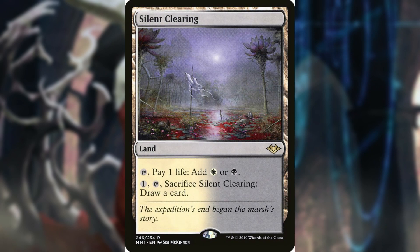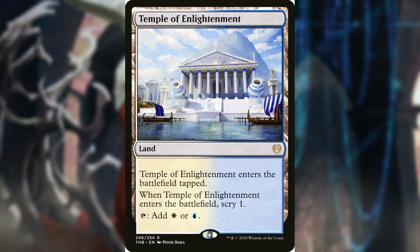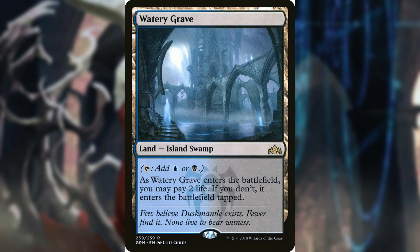Hallowed Fountain, Prairie Stream, Silent Clearing, Temple of Deceit, Temple of Enlightenment, Vault of the Archangel, and Watery Grave.